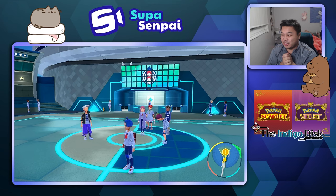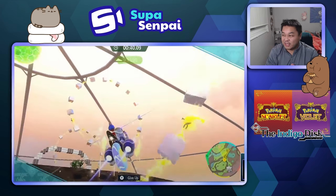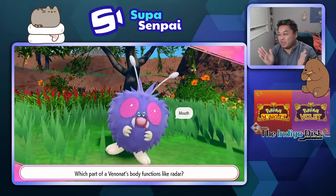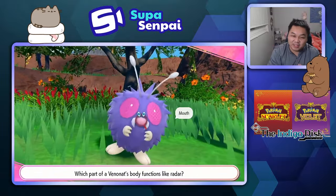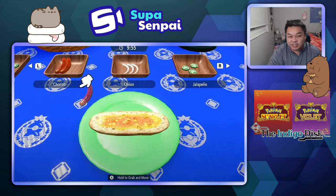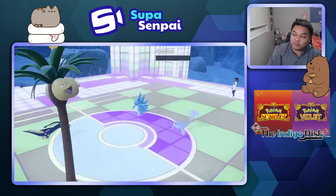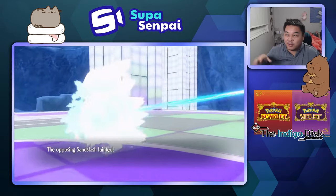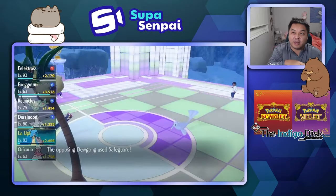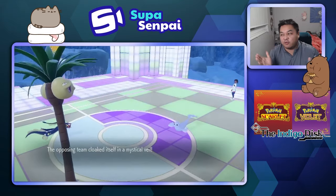I'll show you guys some quick highlights of the Elite Four. There's a time trial, which is fun. There's a questionnaire one — if you don't get the questions right, you have to battle. The cooking one was a bit tedious, but you just have to mix and match. The last one was the hardest: you have to capture your own Pokemon in the terrarium. You can capture one in terrarium battles, but you cannot do it online — it has to be inside. You only need three or four Pokemon to beat them.